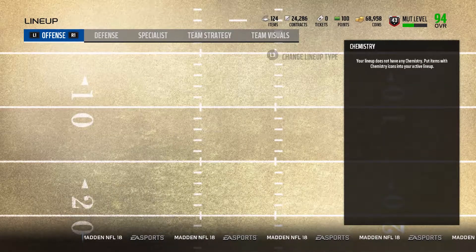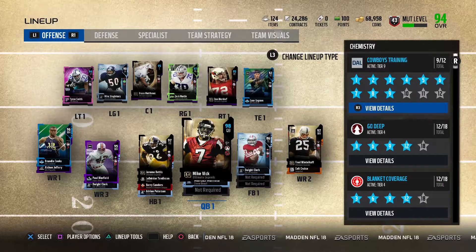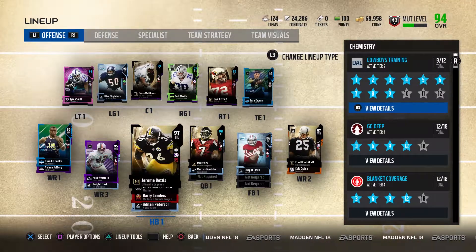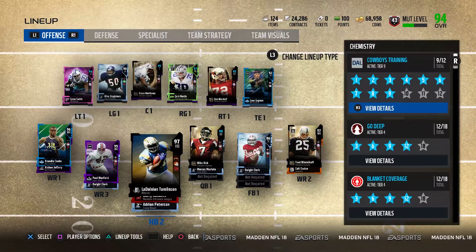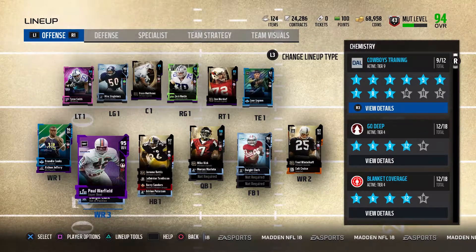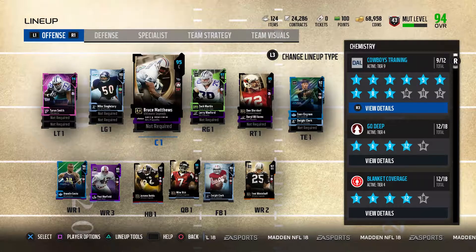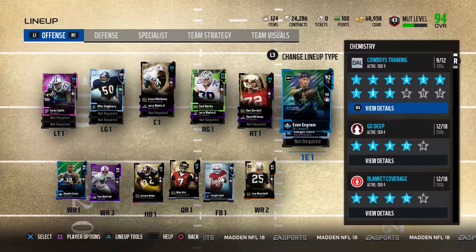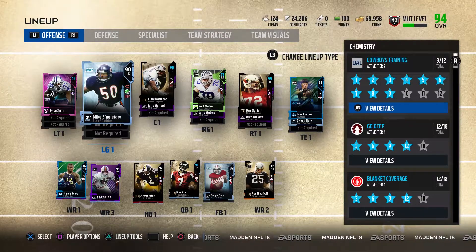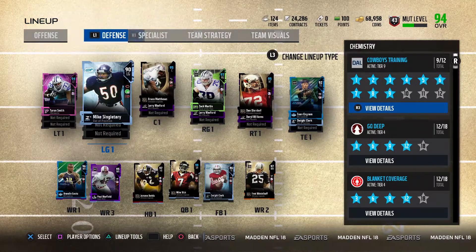I promised you guys that I would give you guys some gameplay, but I'm going to reveal it right here. Here is the 98 overall Michael Vick that I went out and bought yesterday. I also got 97 Jerome Bettis and I'm about to get the 98 LT — all I have to do is add that card to the set. Offensively we haven't really changed much except we got a new center, 95 overall Bruce Matthews, 95 overall Dan Dierdorf, and we're going to have the 96 overall Evan Ingram and a new tight end behind him, plus a new left guard. We have a bunch of stuff on the auction house that we're going to sell to make these upgrades.